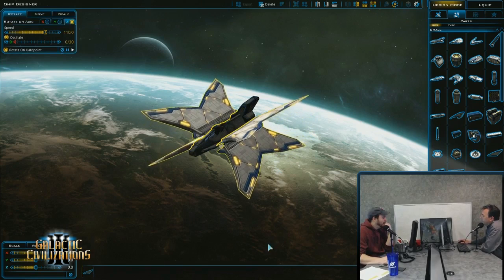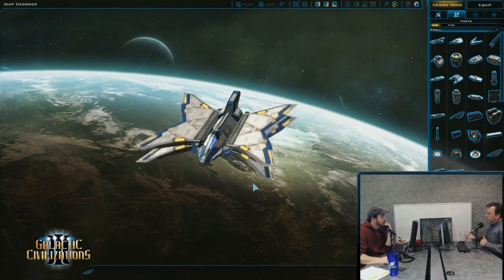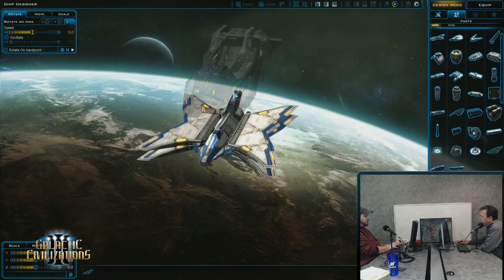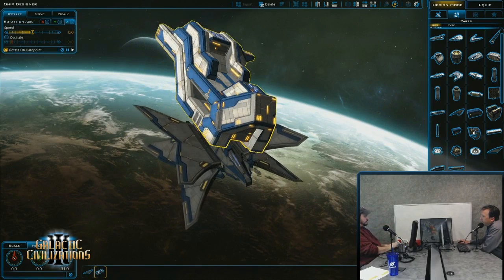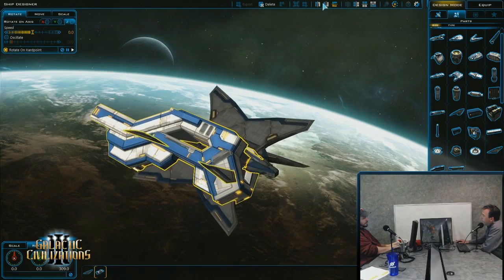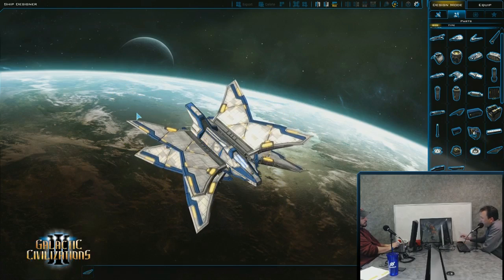Symmetry is one of those things that's freaking awesome. You can also mirror and flip parts. Unlike in GalCiv 2 where we had to make sure all parts were symmetrical, in GalCiv 3 you can literally just take any crazy asymmetrical piece, rotate it sideways or any direction, and then just mirror it. You can flip it on axis. There's all kinds of fun stuff you can do with that.